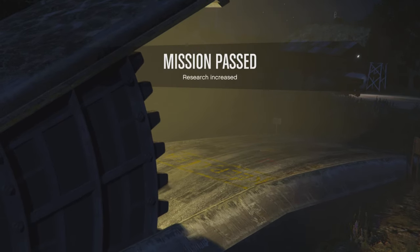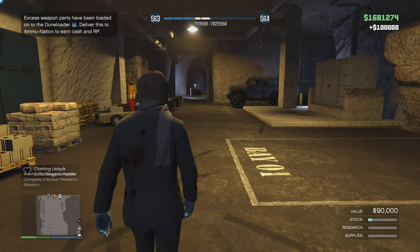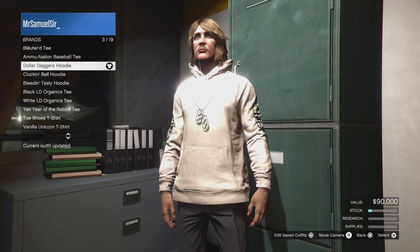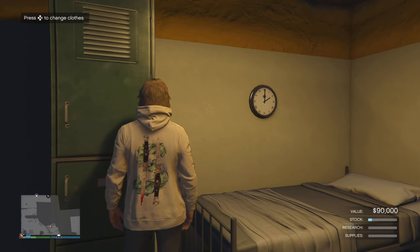If you call him again it will give you a 20-minute cooldown, so you can't do this very quickly. It took me about an hour and 10 minutes. After completing the third one and heading back into my bunker I got the pop-up, and you can find this in your wardrobe under tops, special tops, brands — and the Dollar t-shirt is there.